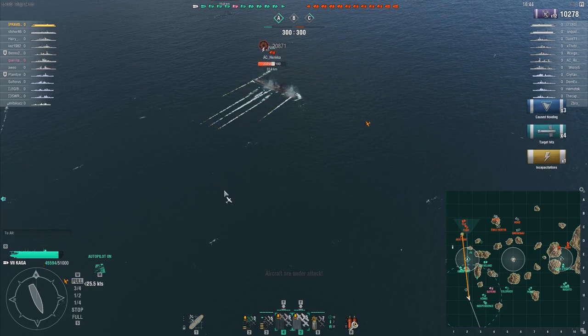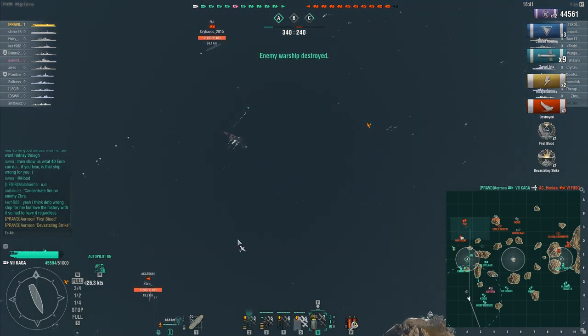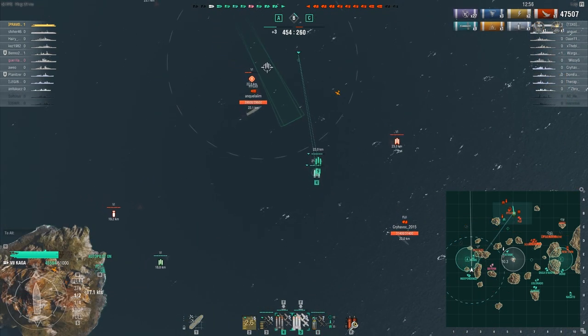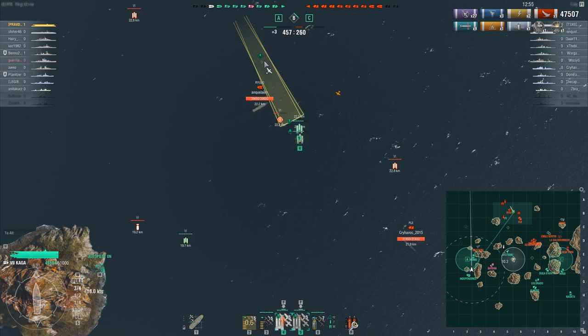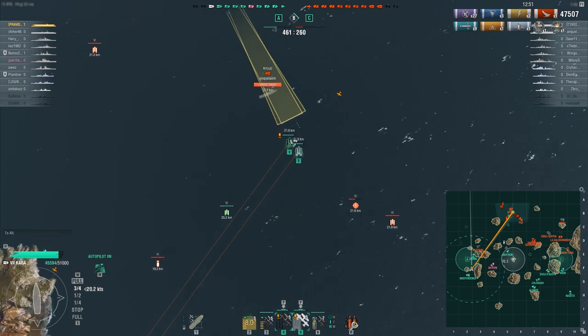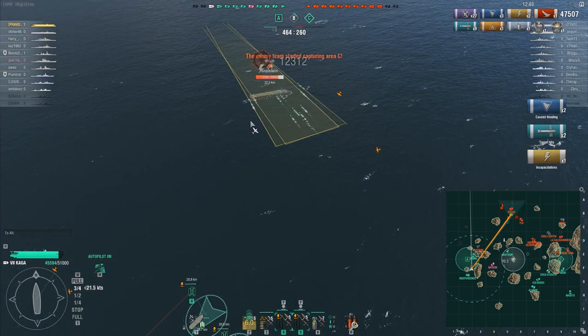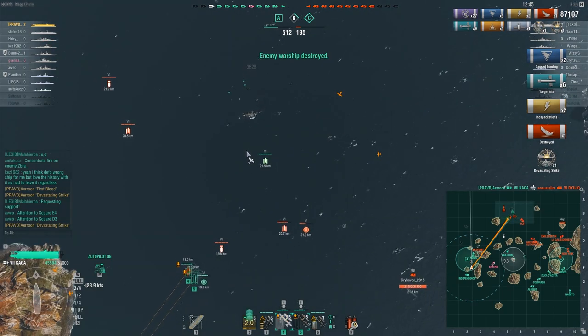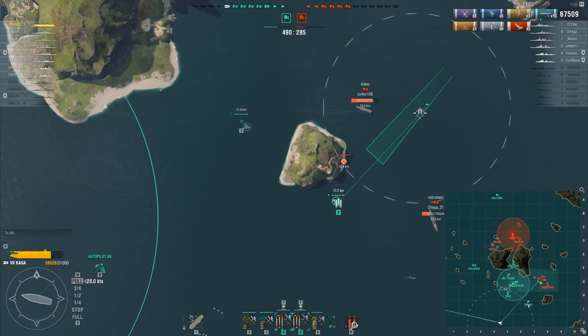She has very high alpha strike power and lots of replacements. She has 2 loadouts: a 2 fighter, 2 torpedo bomber and 1 dive bomber loadout, and a second loadout that focuses on dive bombers that you should never use. Her torpedo bombers have a unique drop pattern and the torpedoes are faster than normal — 48 knots compared to the standard 34 and 35 knots.